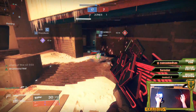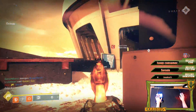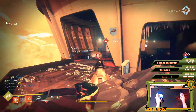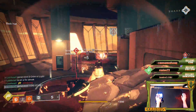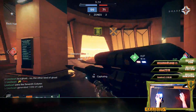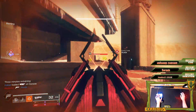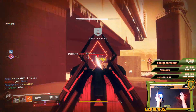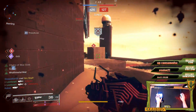The exotic perk might come in handy a bit more in PvE, but in PvP the little nanites have only helped me with maybe five kills, if that. Honestly, I would much rather use my Bygones, which has Outlaw and Kill Clip — that one melts people pretty good, and I've actually used that in PvP.